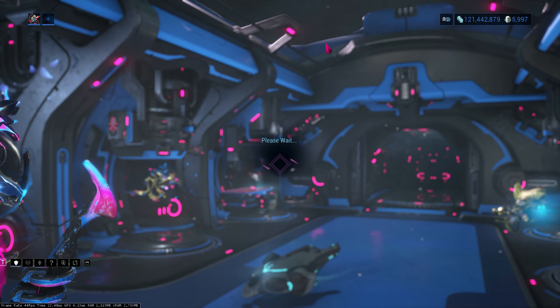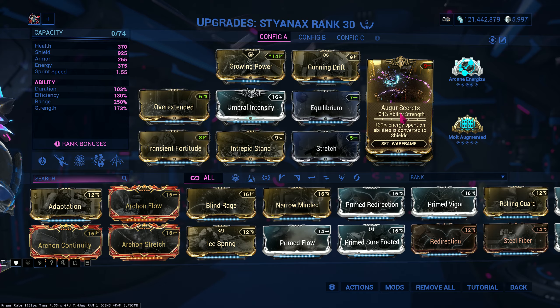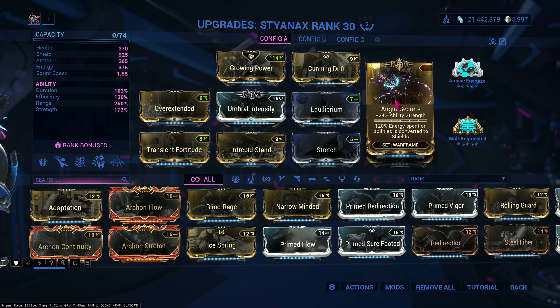Here's the build. Power strength, of course — power strength, power strength, and another power strength mod, Augur Secrets. Don't mind the red polarity; I kind of wanted a different build, but eh.